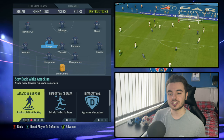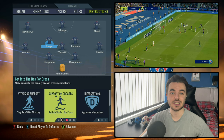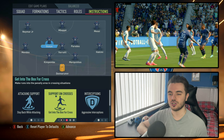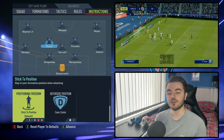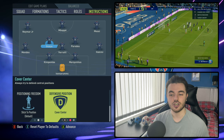With Idrissa Gueye, he's still stay back while attacking, but also gets into the box on crosses. Those two don't conflict — when the ball is in wide areas in a crossing situation in the attacking third, he'll get into the box. Against Man City he did score coming from that kind of situation. However, centrally or when counterattacking, you're not going to find him storming in beyond the striker — that's not his role. He's still offering that protective role, but in a crossing situation he may get into the box a bit more. With positioning freedom, this time it's stick to position — he's the aggressor, you want him in central areas to poach the ball. Cover centre as well.